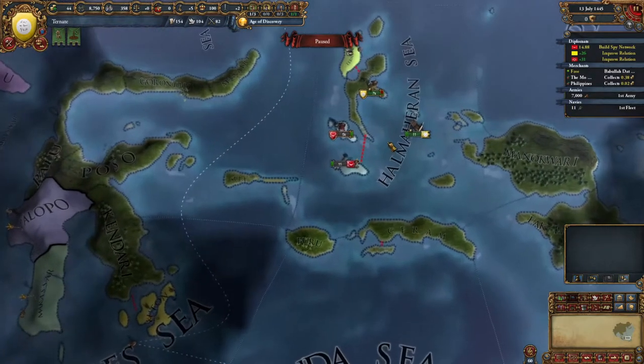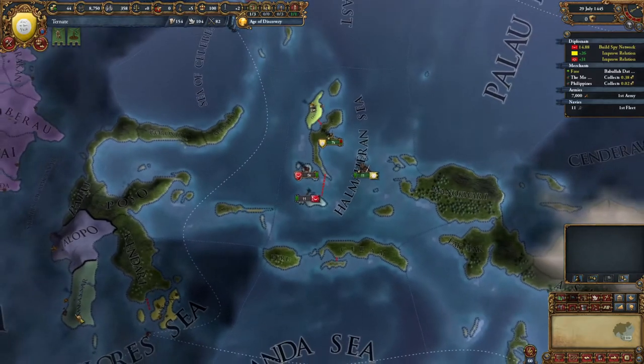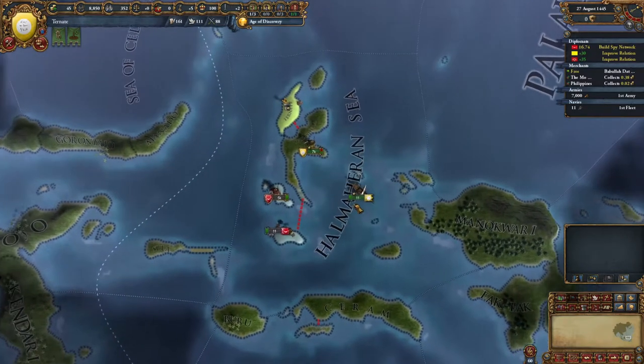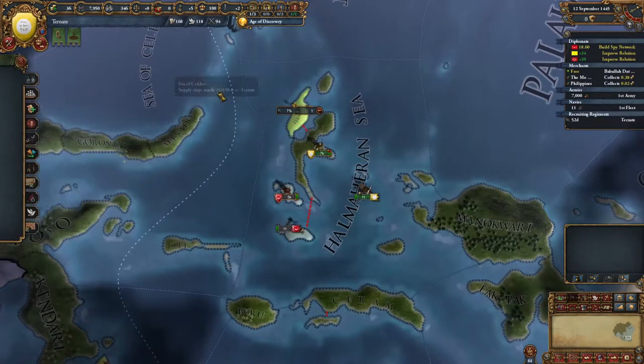They have four cogs. We'll have to see if this is even possible, because what they're going to do is try to land those 4,000 troops on our capital while we're trying to siege this out. We're going to have a split army here. We're definitely going to need to go up over our force limit without question, so let's build that now.